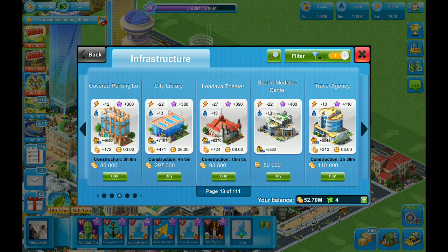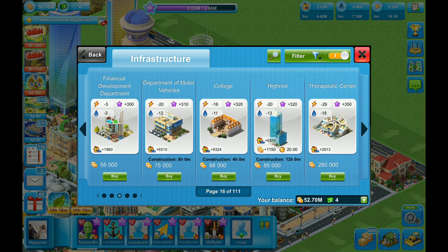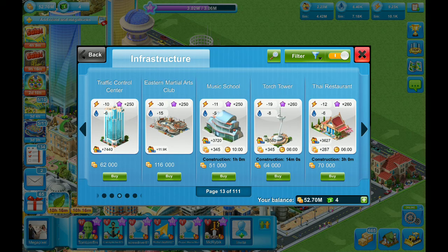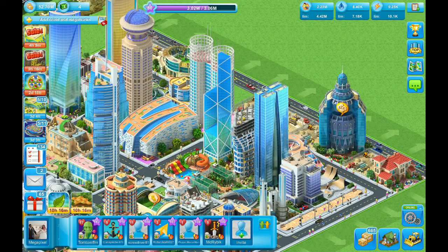Looking at the artwork on a lot of these, they are really really well done and unique. A lot of them are generic designs — they're coming up with their own original stuff. It's very interesting: the outdoor bicycle arena is going to have a little dude riding his bike in there, and the youth soccer school is going to have little guys kicking the ball in there. A lot of these have little animations.